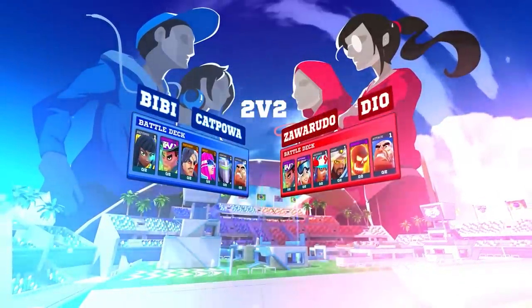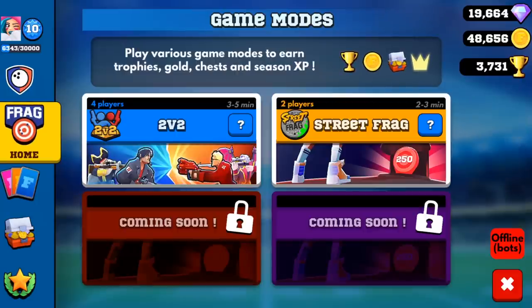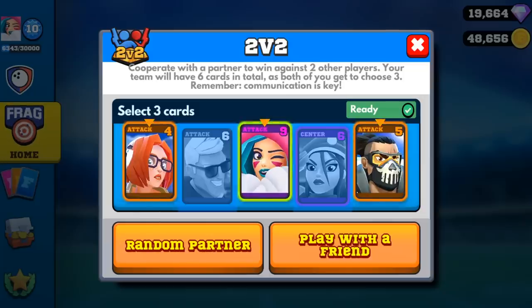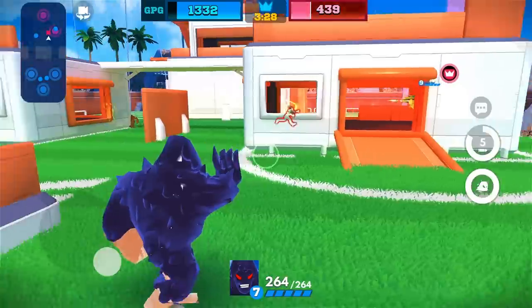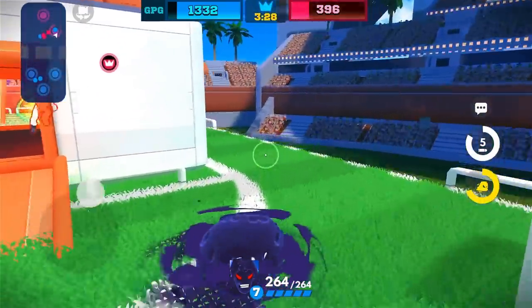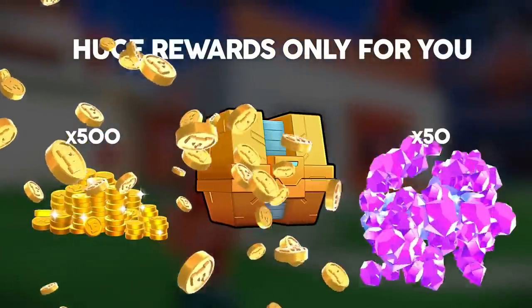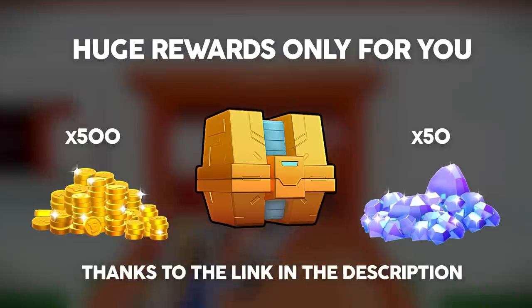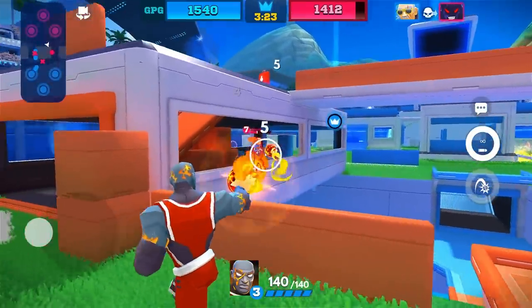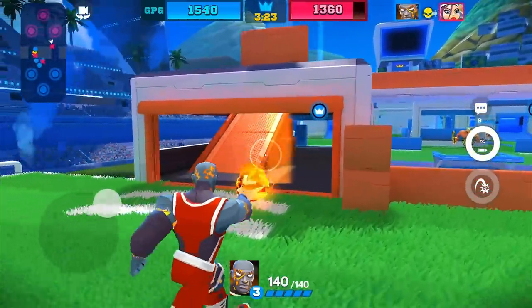Especially for the 2v2 arena mode, you can build a team with one of your friends or maybe with another random player, and each one of you will have access to 3 characters they can control from a deck of 6 possible ones. If you follow my links down below right now you can get some really awesome free rewards, including 1 golden chest, 500 coins and 50 diamonds even if you have the game installed already. Links in the description box down below and another huge shoutout to the Frag team for sponsoring this video.